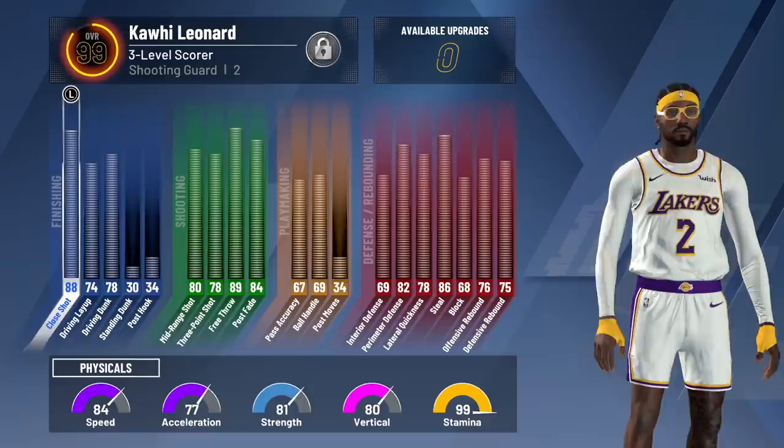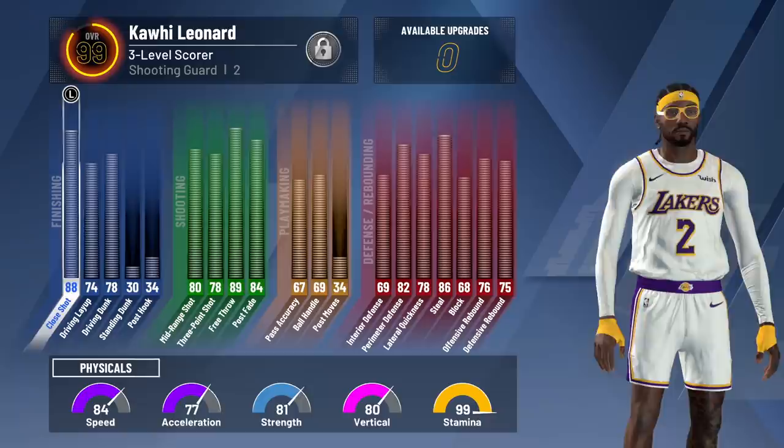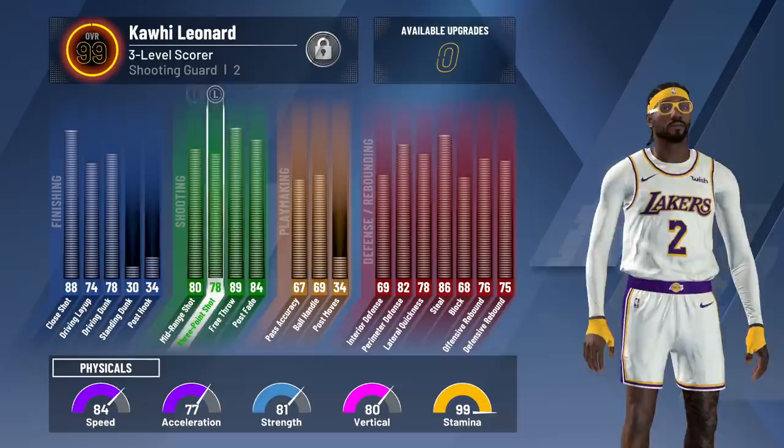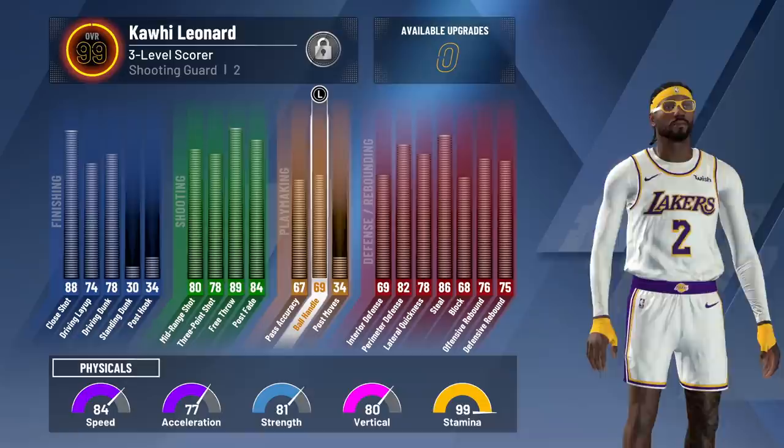I think we found a really good build. Shout out to my boy Cloudy for letting me use his account. Check out this player build, how well-rounded it is. It's a 6'7" three-level scorer with lockdown takeover, which fits Kawhi. He's got great driving layup, driving dunk, free throw, three-point, and mid-range — all really good. Now look at 69 ball control.